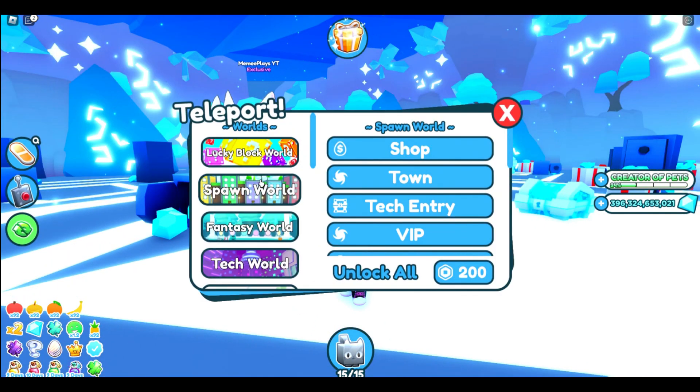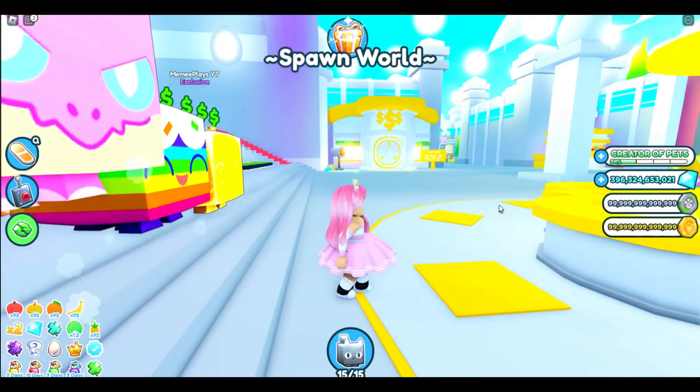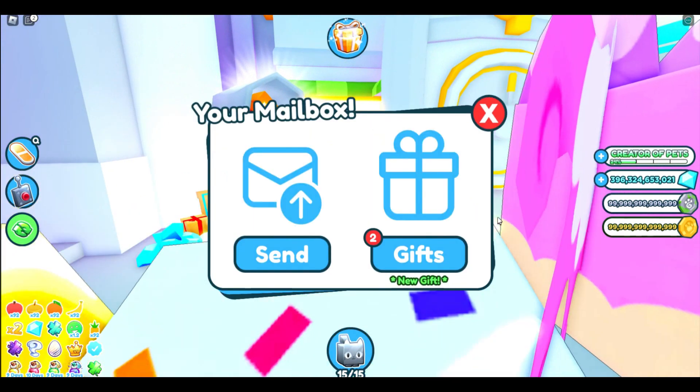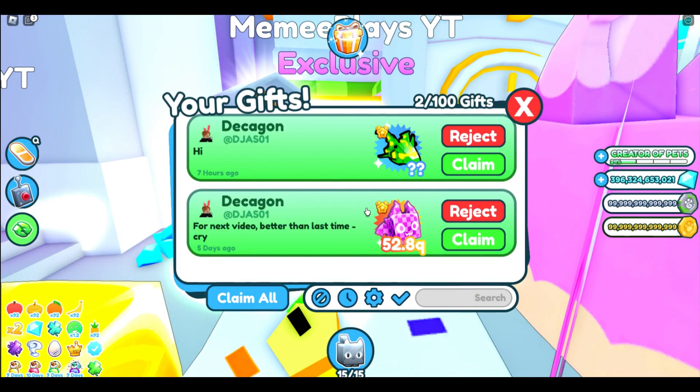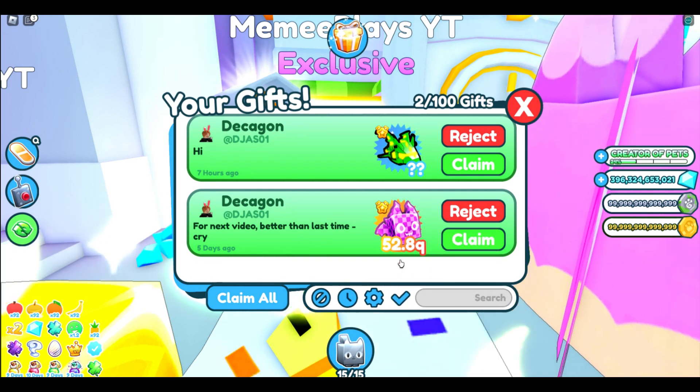We're going to go and dump all my diamonds in my bank, just so we can keep a tally on how many we actually get. I have a gift - let's check that out whilst we're here. I've got two gifts!